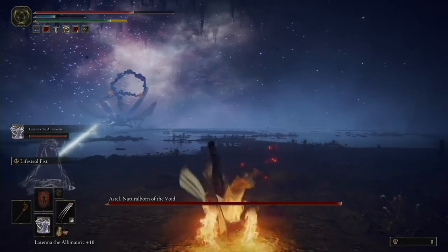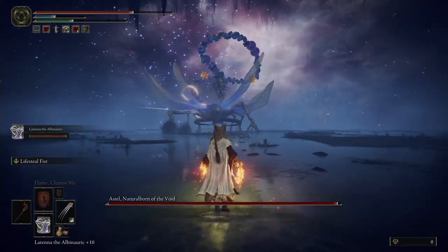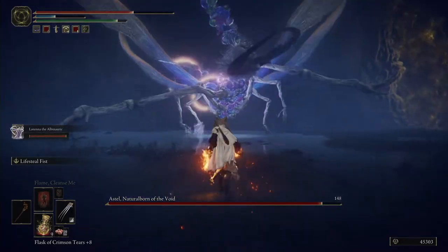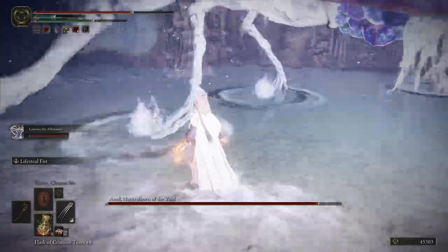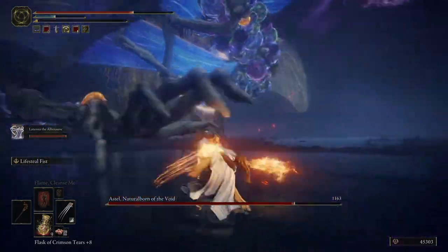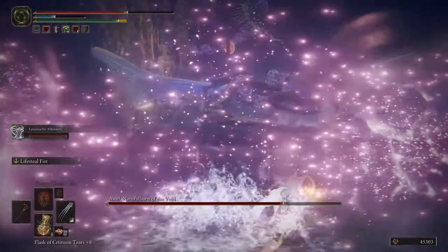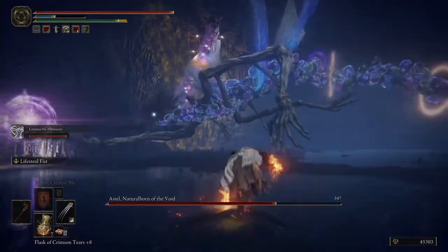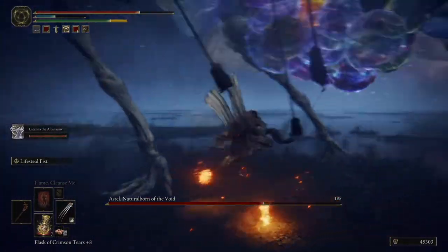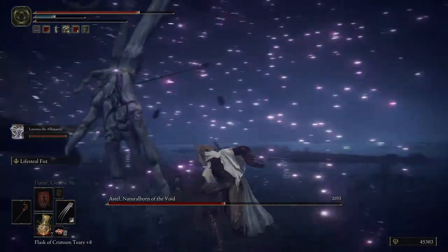Astel, Natural Born of the Void. Yep, yeah, we're holding. Maybe just go for this. I don't think we can hit the head easily. This has definitely an area of attack and a pretty large one. Okay, what's going on?